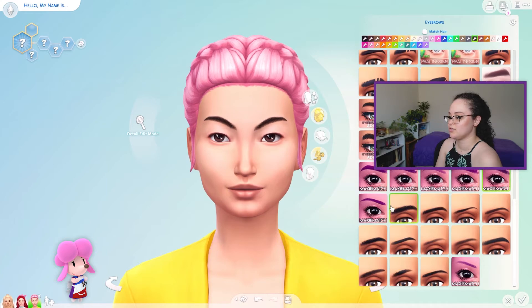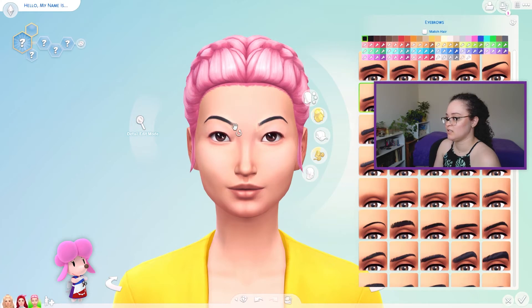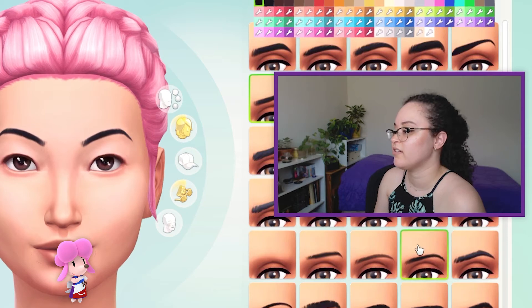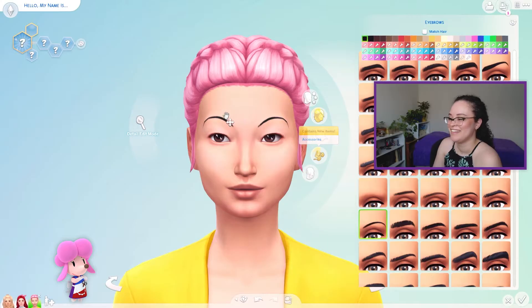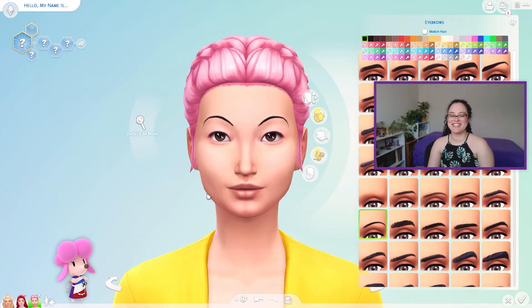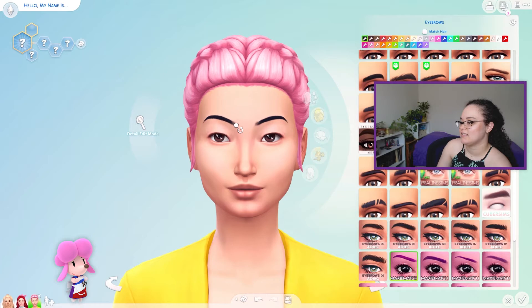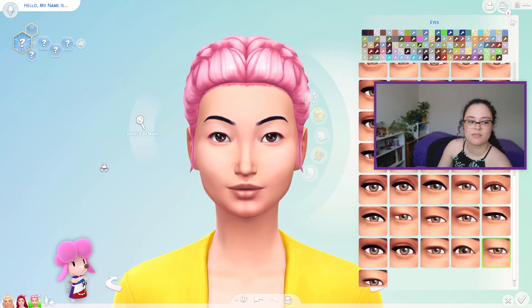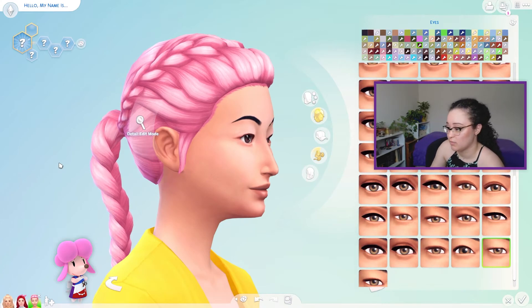I'm not a hundred percent sure what to do. She looked like the Mona Lisa! Like maybe this works — I hope this doesn't offend somebody. That's what her eyebrows look like. I can't do that to her. Maybe I'll just do it like this. I kind of feel like we're getting somewhere. I've committed to the monolid eye — that's what we're doing now. And she's got a pointy nose.